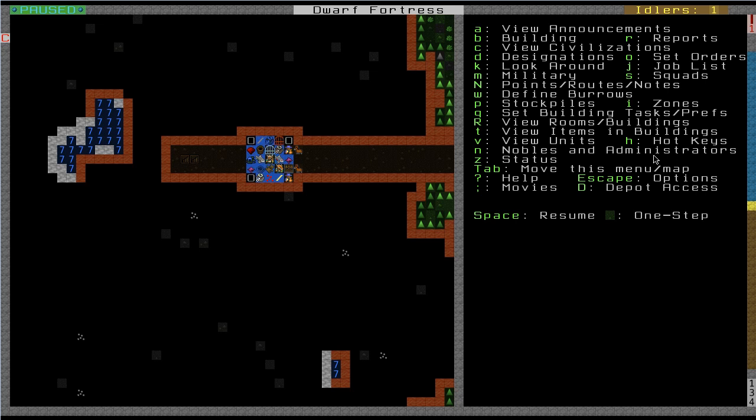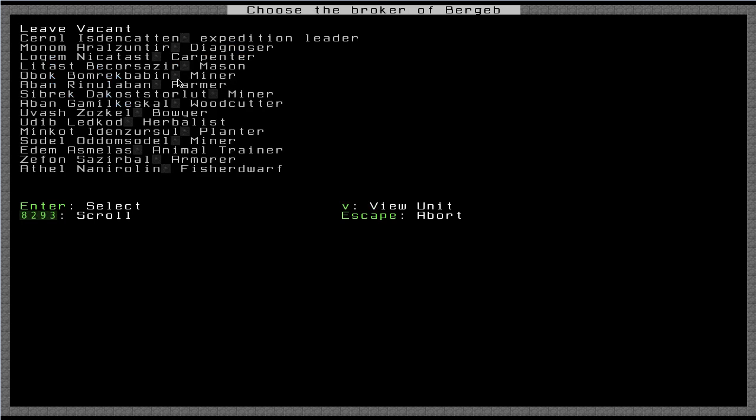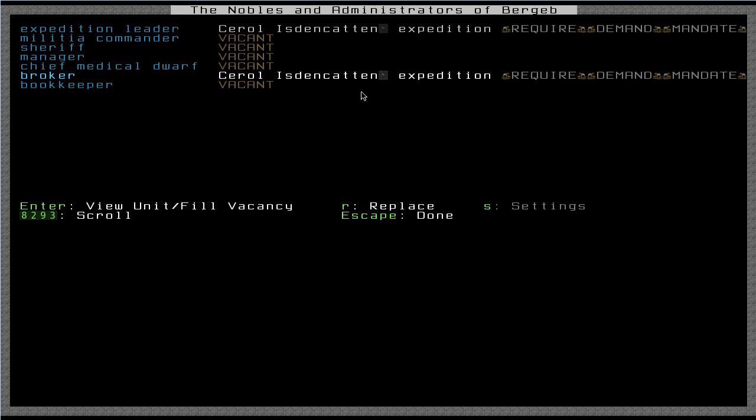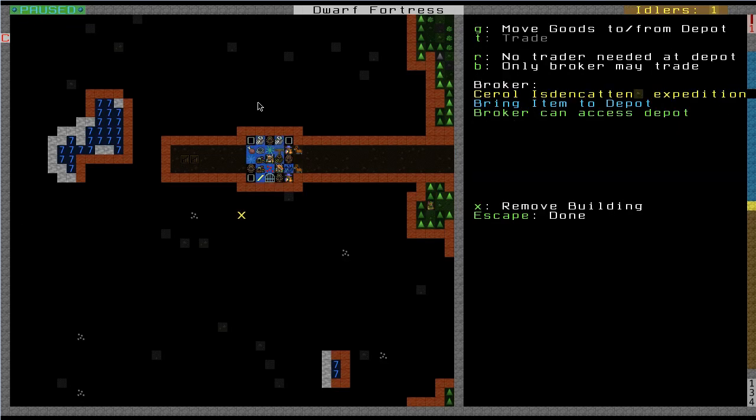Press N for nobles and administrators. Right below Chief Medical Dwarf there is this office called the broker. So I'm going to assign it to my expedition leader, since he has the skills which are relevant to that position. I'm just going to press Enter to select him. You see now my expedition leader is my broker. So let's go back to looking at this.